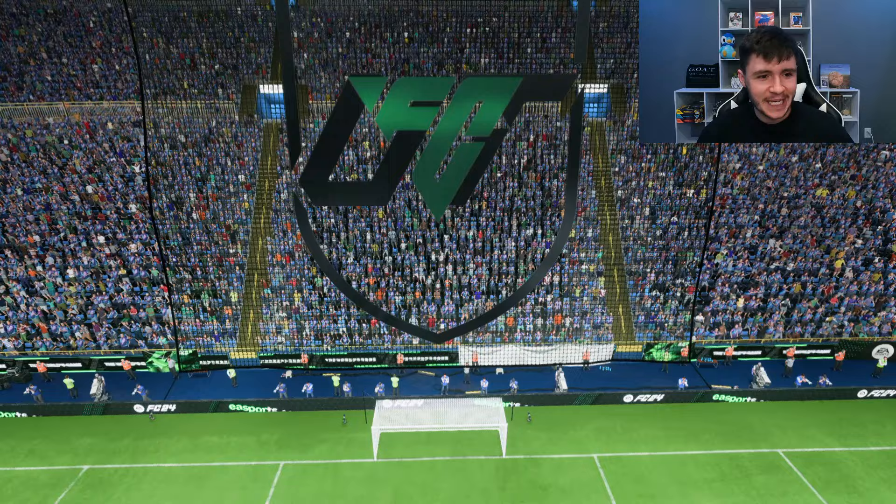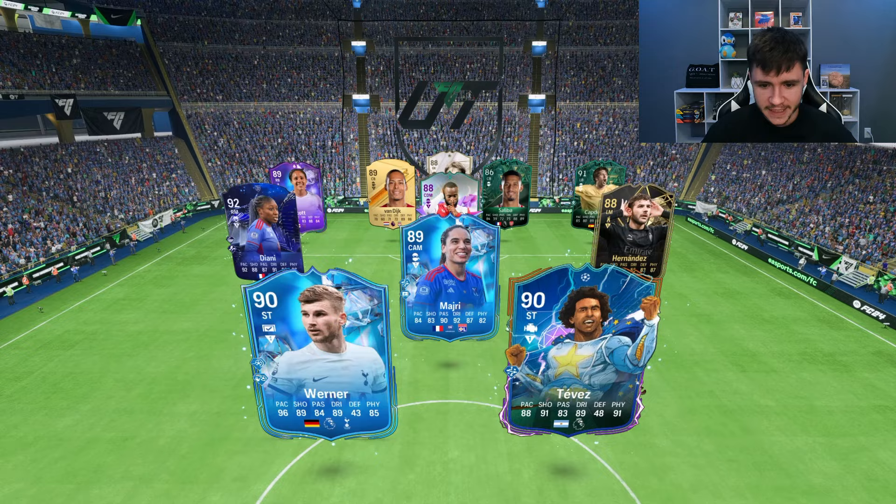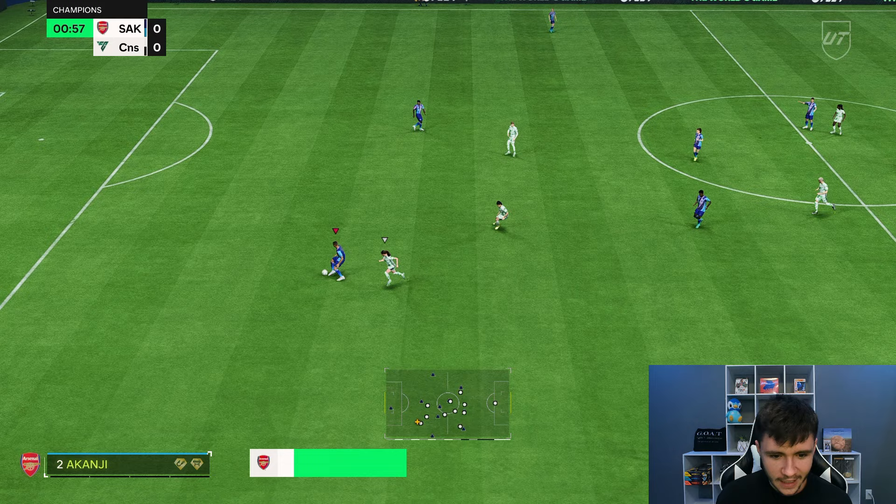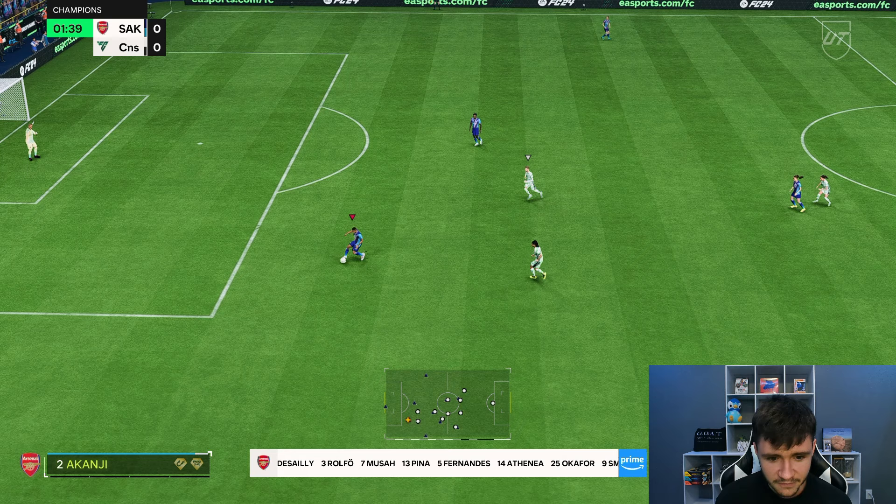Here we are jumping into game number one using Akanji. He could potentially be one of the best center backs in the game. We're coming up against a pretty interesting team with a lot of players you don't see too often. In order to complete the SBC, you are looking at around 350,000 coins. If we test out Akanji's dribbling real quick, we can already see that he does have a bigger build in-game. He's kind of massive.